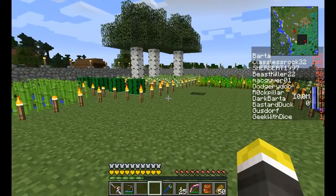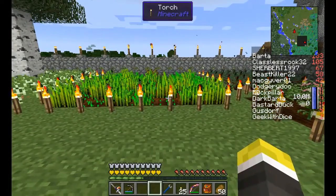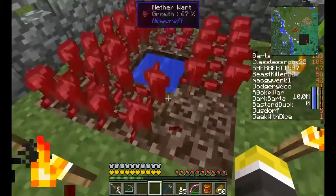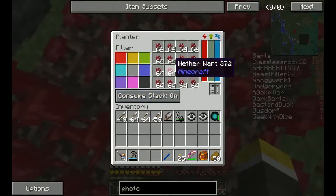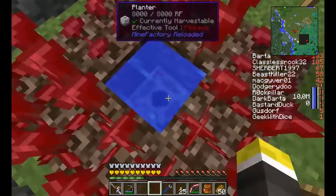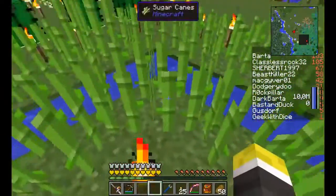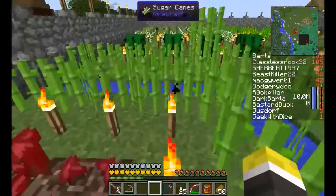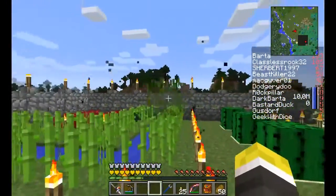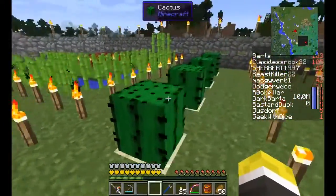There are many ways to do MFR farms, and the one I've chosen is a separate planter. If you look over here, there's a planter down here that plants Netherwort in this area. This is not upgraded, so the basic range is just the basic 3x3. I have sugar here, planted by hand. Whenever it grows up, the harvester breaks it. Same goes for the cactus, also manually planted.